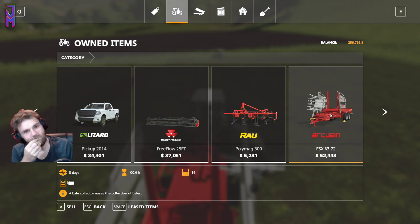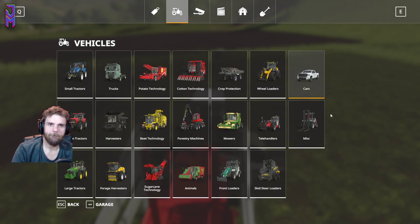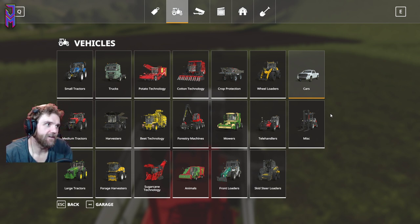Which one did I buy? Yep, I bought the same one. Yeah, it was like $50,000. So do you either buy a square baler? The square baler is automatic so it just drops them off the back — you don't have to stop, press Y, open, close.